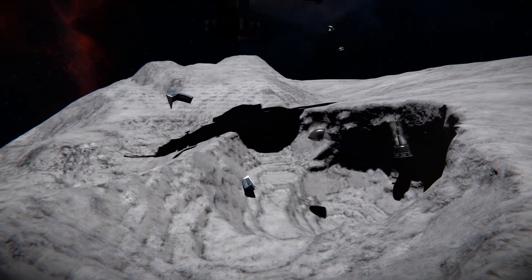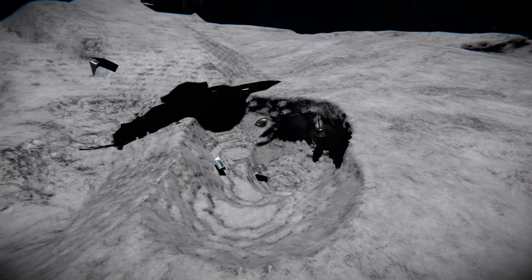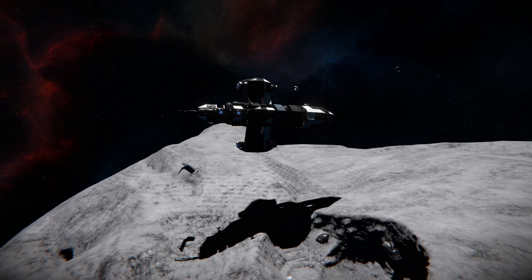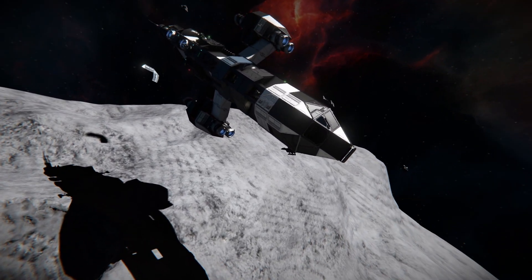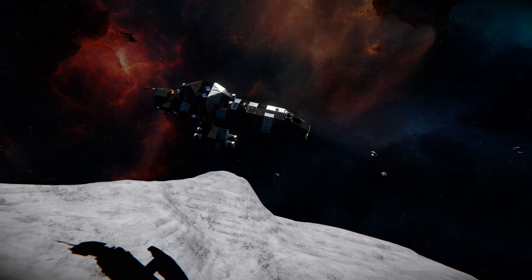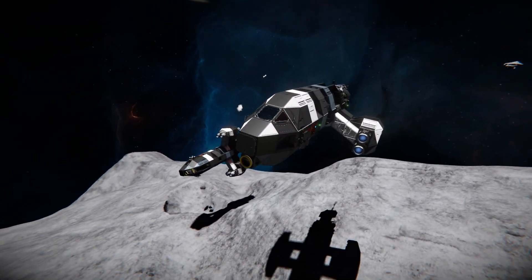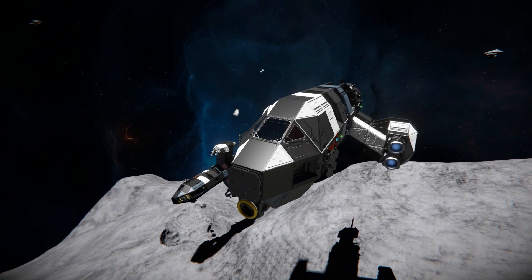I wasn't expecting it to completely blow up like that and just leave the cockpit remaining with a few bits and pieces flying around. I was expecting the whole cockpit to get destroyed given what the explosion looked like — not losing the entire ship. So be aware of that: if you slam into an asteroid you might lose the entire ship. I'll spawn in another one. There'll be a link in the description below so you can download it — highly recommended. The link to the skybox I'm currently using, I believe it's called Christmas Lights. I'll be back with another video soon, bye!